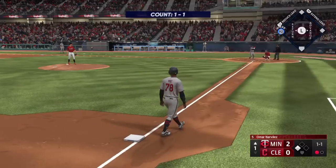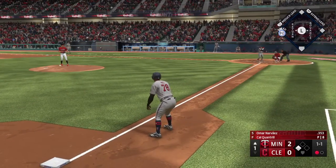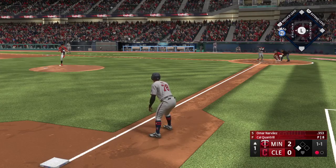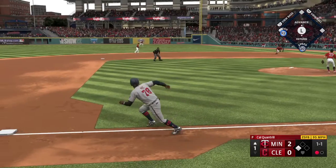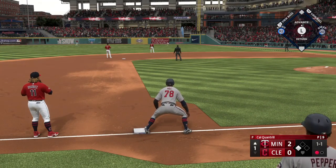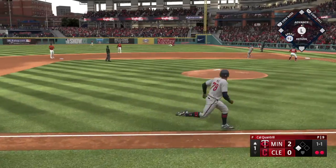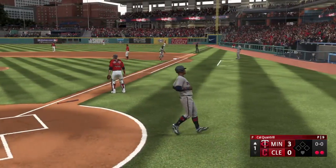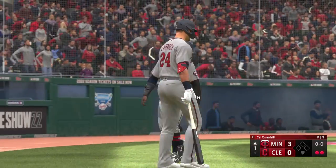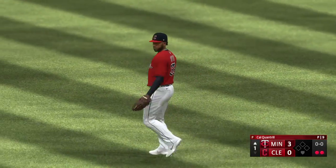Runner at third with one gone, Omar Narvaez hits the plate. Cuatro back to work — in the air to right field, Reyes drifts towards it. He scores on the sac fly and they're up by three. Nice little RBI there — it's a great at-bat, got the job done.